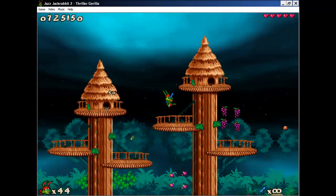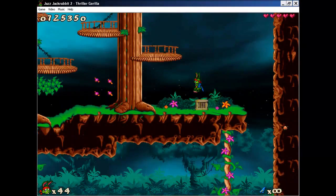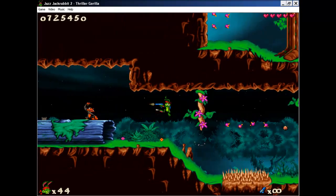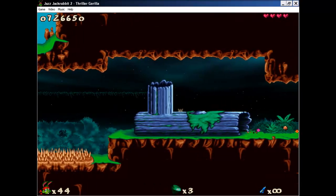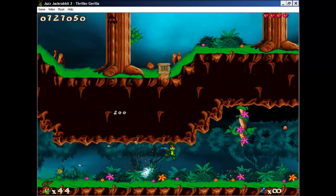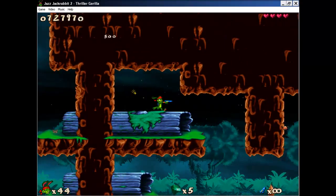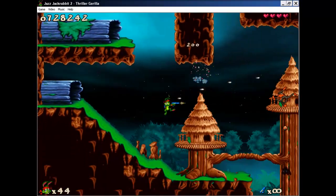So we're probably about halfway through this level. Carrot, which I don't need — jump over this easy. Flies, monkeys... more gems. There we go.